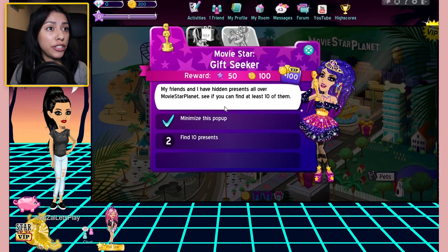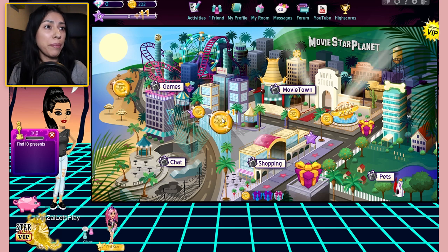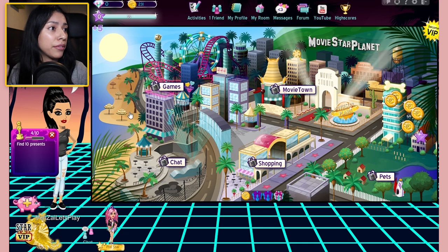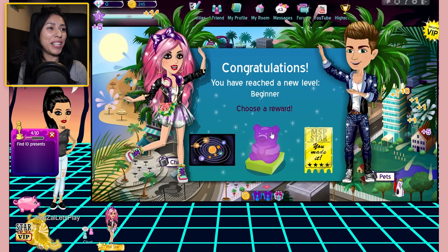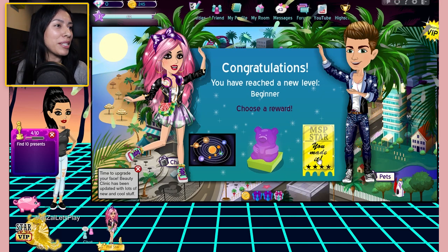I have an activity to do, which was to find 10 gifts, hit it all around. Easy peasy. Where are the rest of them? Oh my gosh, congratulations — you have reached a new level. Beginner! I will take an MSP star.